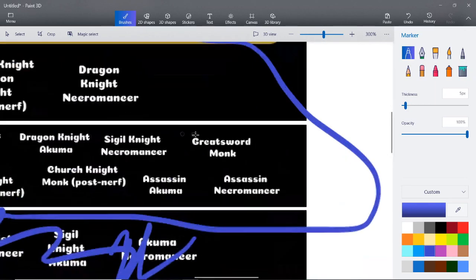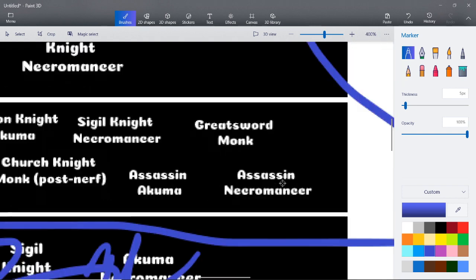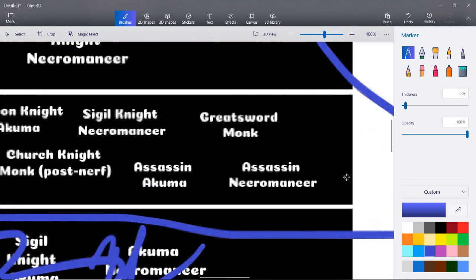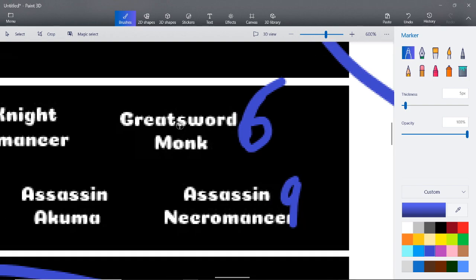First off, Assassin Necromancer. The thing about Assassin Necromancer is that if you're using Snap Tenebris Reverse — you got Snap Tenebris Reverse, throw the Triple Dagger Strike — you're going to be putting a ton of pressure on them. It has really good pressure, and the damage can be really good too, especially if you're a Navrin. I'm going to give this one a nine — this is a really good build.